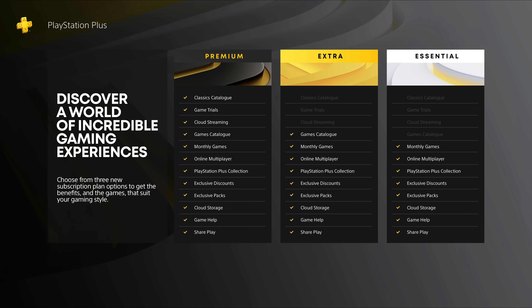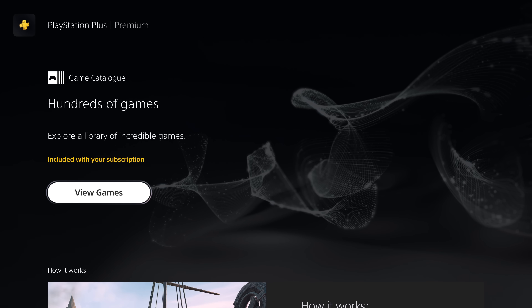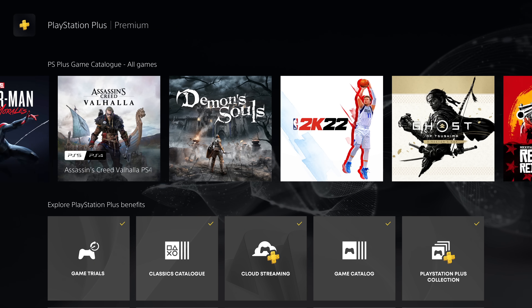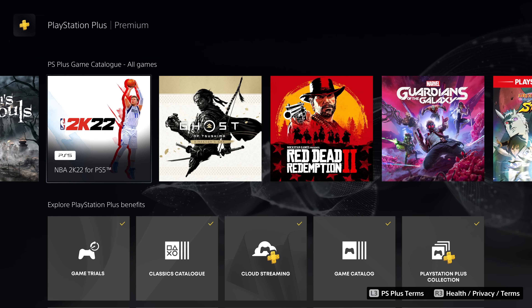Next, there's the Extra Plan, which gets you everything in the Essential Plan but also unlocks the game catalogue. This is where we see hundreds of PlayStation 4 and PlayStation 5 games added. As long as you have an active subscription, you can download and play any of these games on the Extra or Premium Plan. Some of these games are well worth the money for the sub — games like Spider-Man, Miles Morales, Assassin's Creed, Demon's Souls, and Ghost of Tsushima.